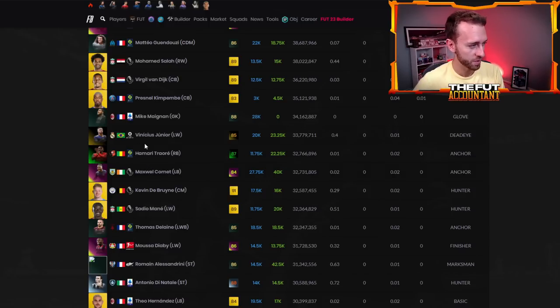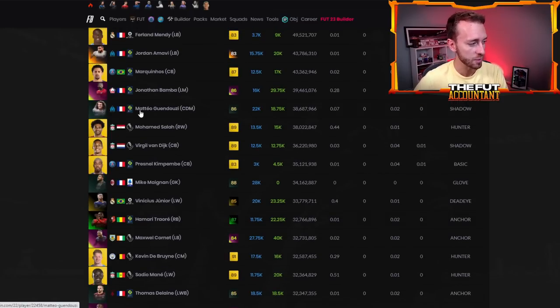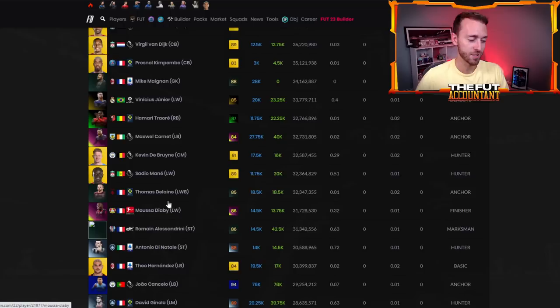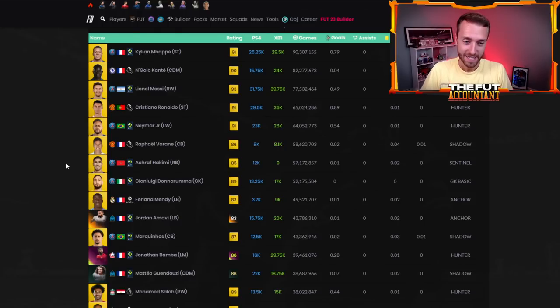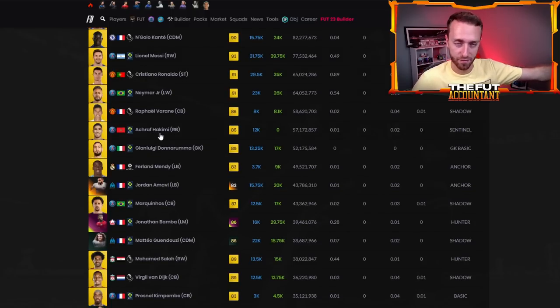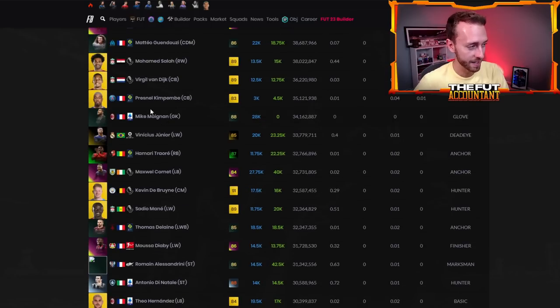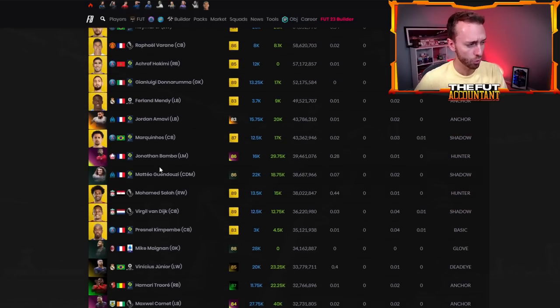Let's talk about nation because this is something that happens every single year — specifically the past two years — and that's the nationality of France. French teams in FIFA are, for some reason, just the go-to. I would say Premier League and French teams are definitely the go-to in FIFA. Look how many French cards are in this list. It would be easier to count the non-French cards. Mike Magnan is going to be a big card in FIFA 23 because he is a French goalkeeper, and if you're trying to make some sort of hybrid with Varane or other French cards, that's very relevant.